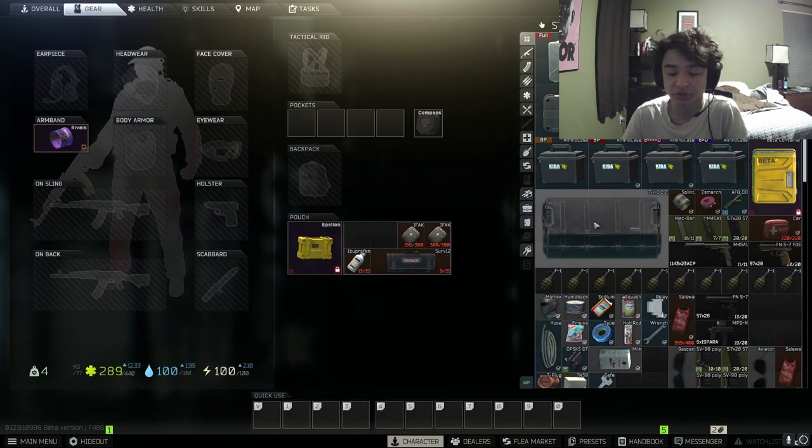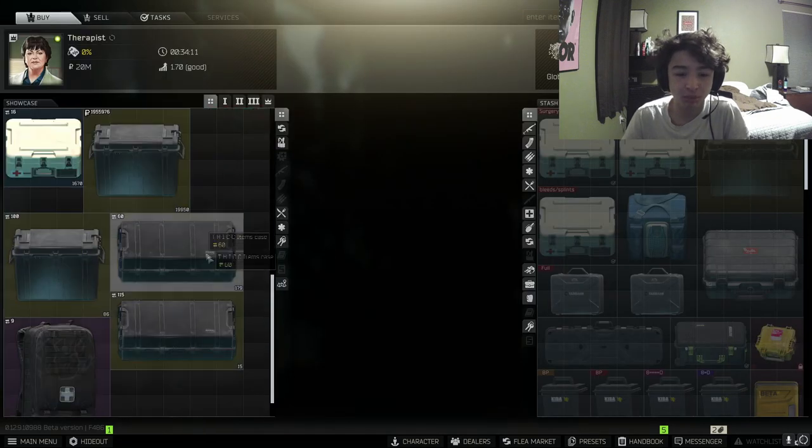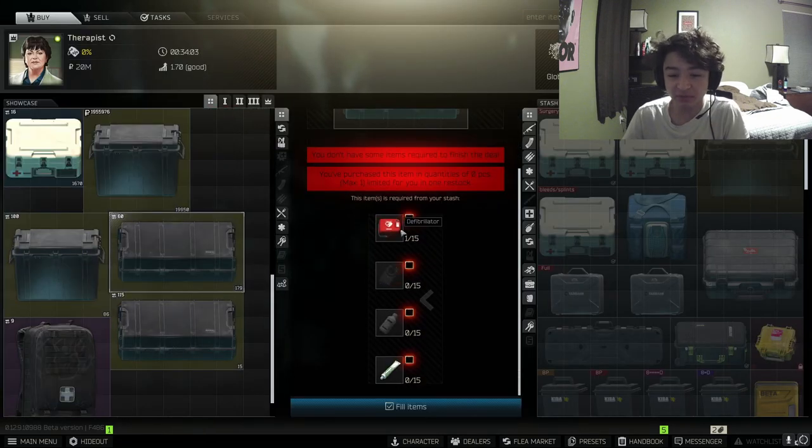It's 24 mil off the market — that's a terrible deal. You go to Therapist and she has a barter trade: 15 defibrillators, 15 Ledexes, 15 ibuprofen, and 15 toothpaste.